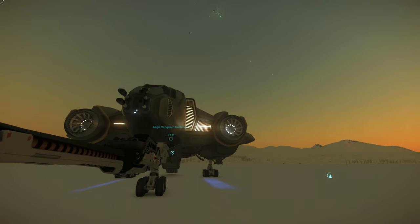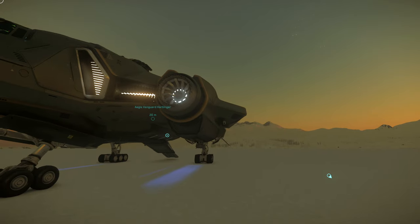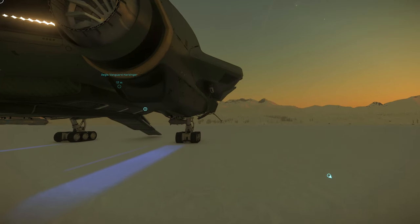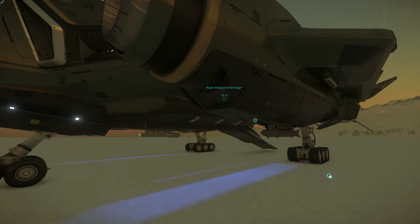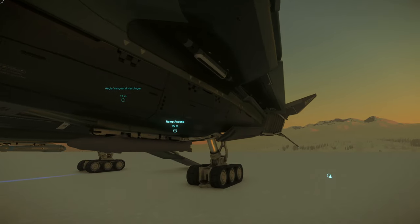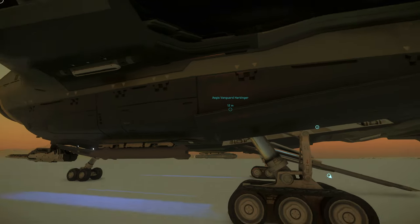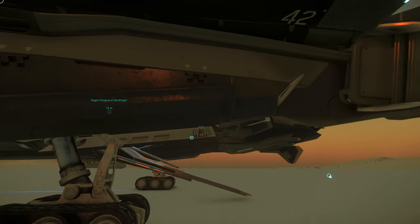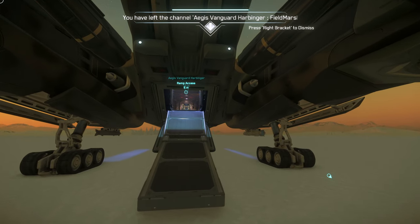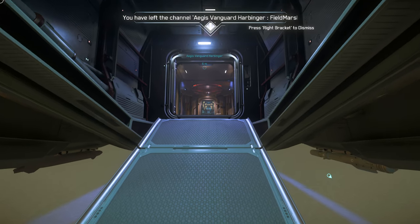Now let's talk about the stats of the ship as well. The ship is 38.5 meters long from nose to tail, 40 meters wide from wingtip to wingtip, and 8 meters tall from the bottom of the wheels all the way to the top of the turret in the middle. This is a variant of the Vanguard Warden heavy fighter — this is the fighter-bomber version, and it's the most heavily armored in terms of physicalized armor, which we don't have in the game yet.